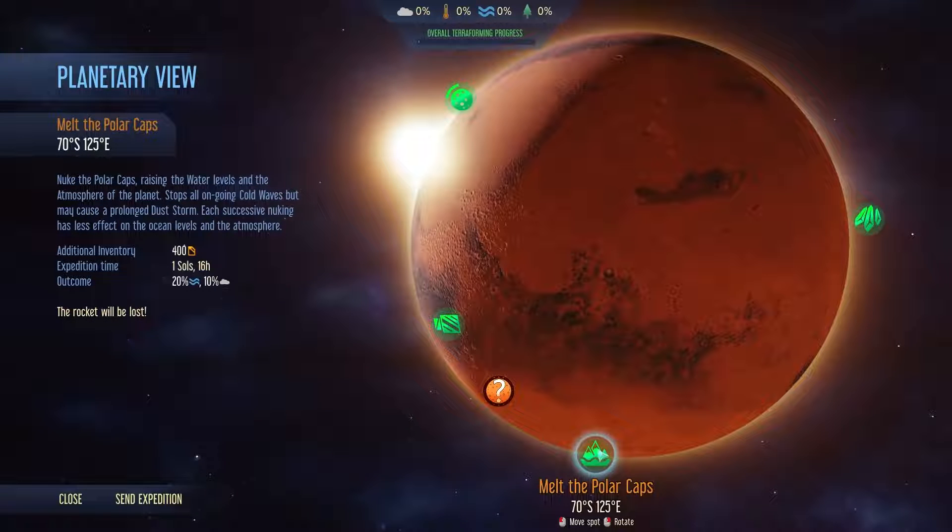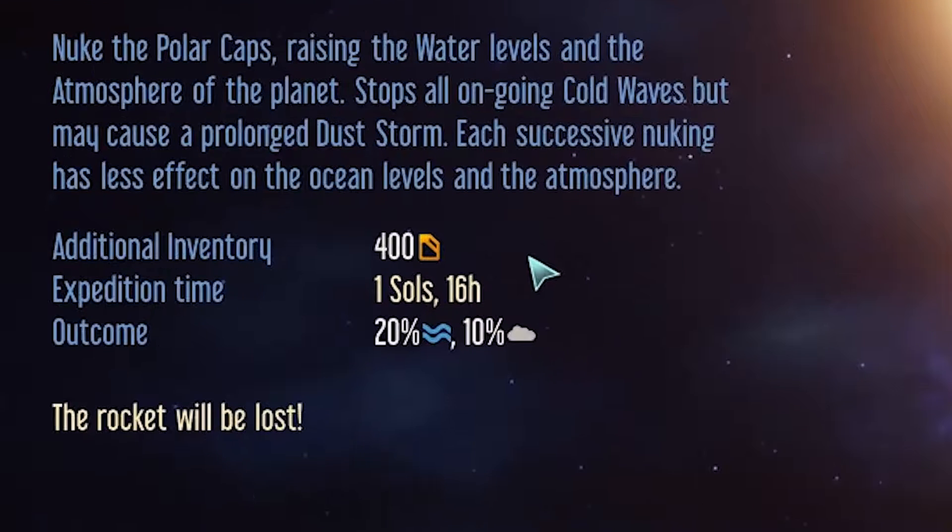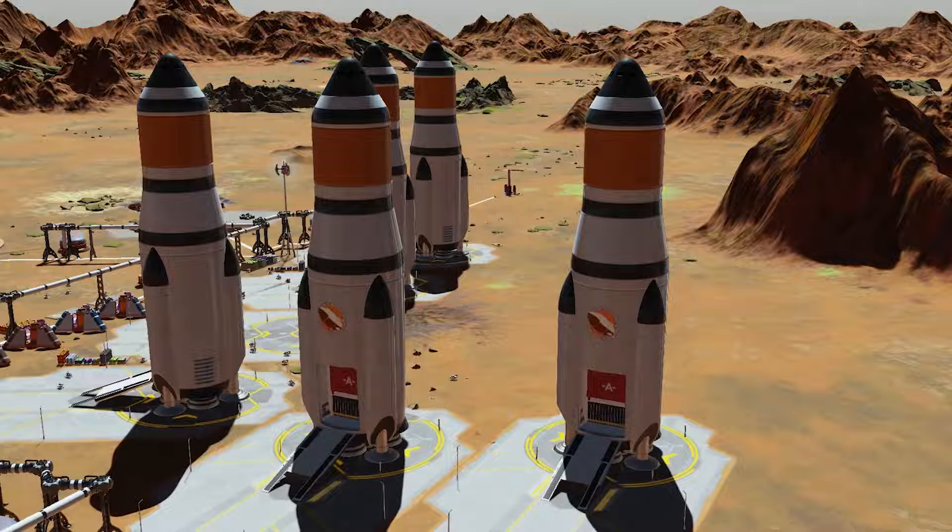This one is my favorite: Melt the Polar Ice Caps. This turns your rocket into a nuclear warhead to collide with the polar ice caps on Mars to melt them. The cost is immense — 400 fuel — and of course that rocket is gone for good. You can do this project multiple times, but just be aware that every time you do it, it'll have less of an effect.